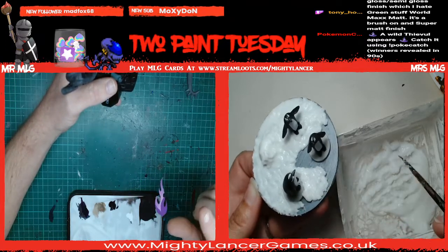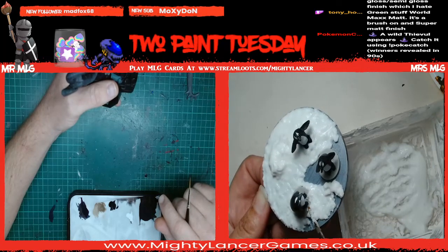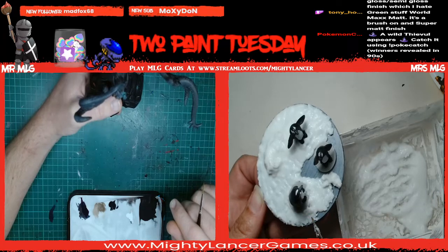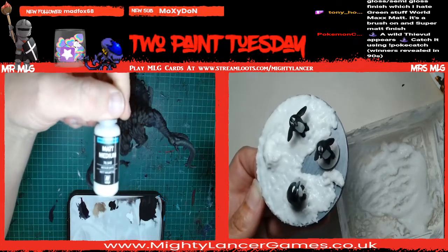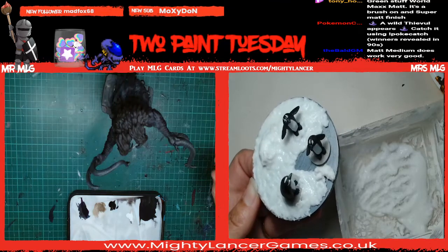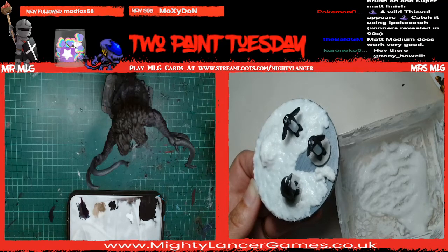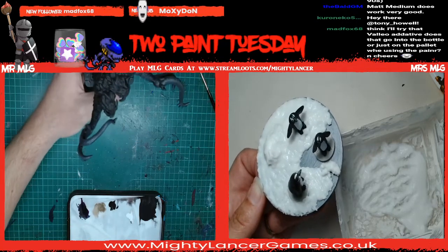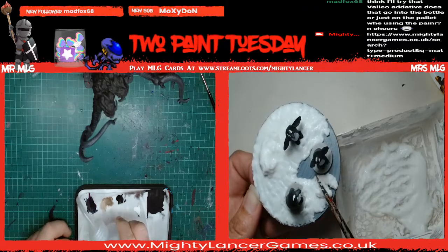If you want to get it in right at the start of the process, the Vallejo Matte Medium - you can just put a little bit of that in with your paints and that should really change the finish. I think Instar do a matte additive as well, probably called Matte Plus. I've got some here - here's one I made earlier! Here's some Vallejo Matte Medium from my paint rack. And yeah, Matte Plus - right, my wet palette is drying out so let's revitalize it.